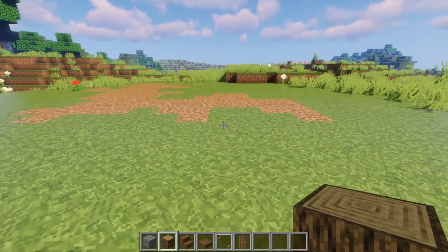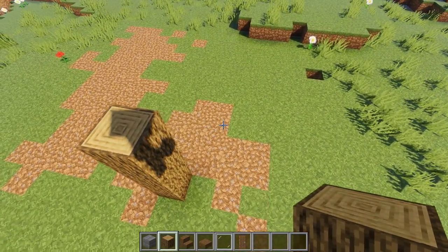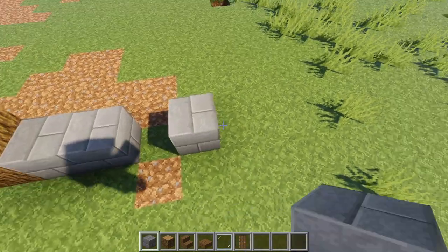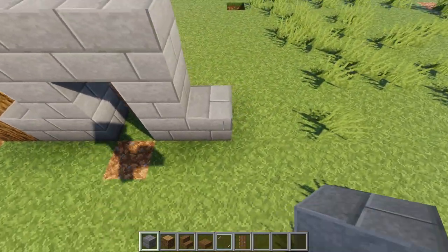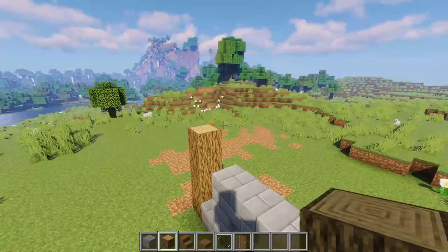To start off our build, you're going to want to make a four-high pillar with wood logs. Then on the ground, make a space for the door by going over and making a nice doorway. Oh, my bad, I'm building the completely wrong way — and then over here you're going to build another log pillar going up like this.